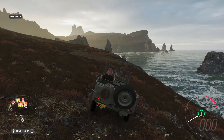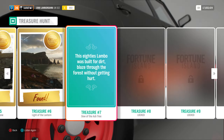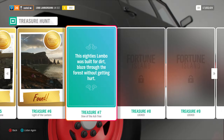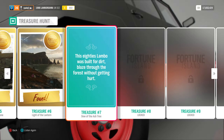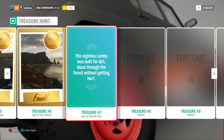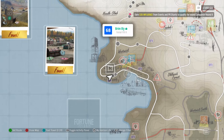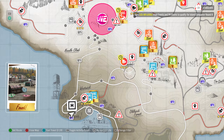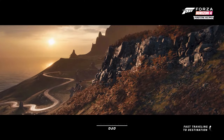On to number seven. The clue is: 'This 80s Lambo was built for dirt — blaze through the forest without getting hurt.' There is a trailblazer gate called the Forest Run, and I'd strongly assume that's the one we need. We fast travel there.